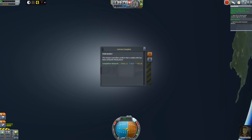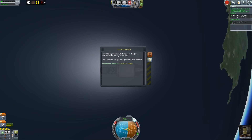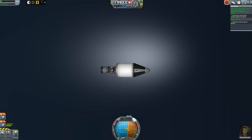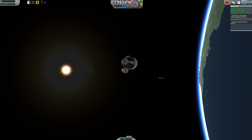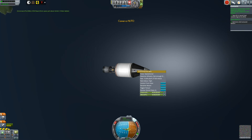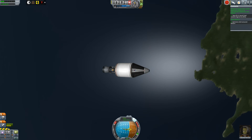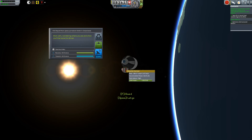Speaking of testing parts — there's a contract done for testing the Nova Punch K2X engine, which is extremely overpowered for what I have it doing there. It makes something like 195 kilonewtons of thrust — I could have used it to launch the rocket off the ground. But the contract required me to test it on a suborbital trajectory at a certain altitude, so I used it to complete my orbit. I was going into orbit anyway, so I killed two birds with one stone.